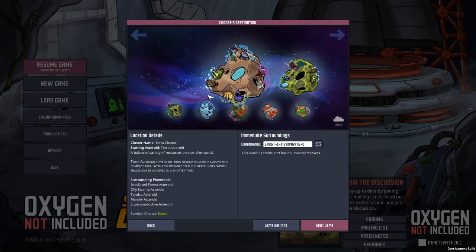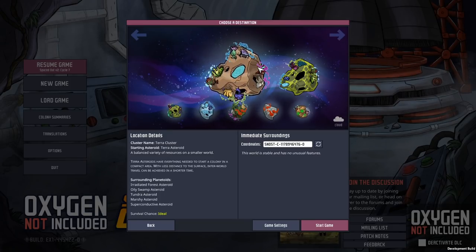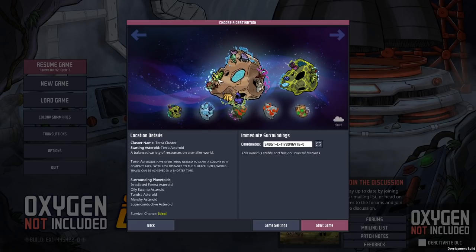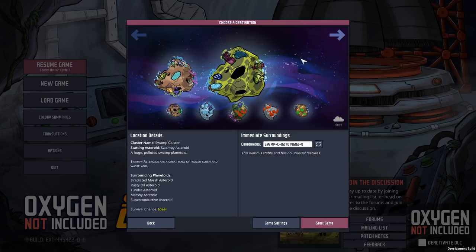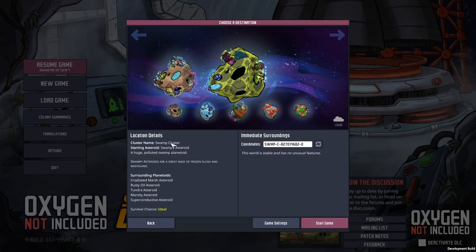So what has happened in the latest build? These have all been changed now and there's a default one - this is the Terra Cluster. The Terra Cluster also has the new grub grubs and new things, but it also has hatches. This to me seems a bit too easy. I really like the one we were starting on. So what I have done is started over on the new build with the same seed that we had before.